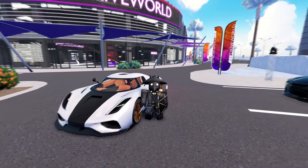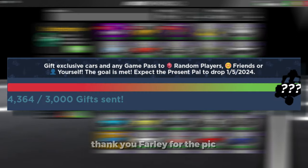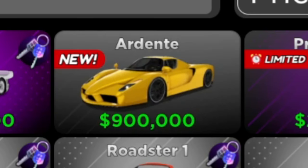Dry World has just updated so let's check it out. Starting off we have two new cars in the shop. The first one is the Present Pile, which was given for reaching the gift goal. I'm not exactly sure how much it was — it was like 13,000 and then I think they lowered it to like 3,000 or something. And the other car we have is the Ardente.